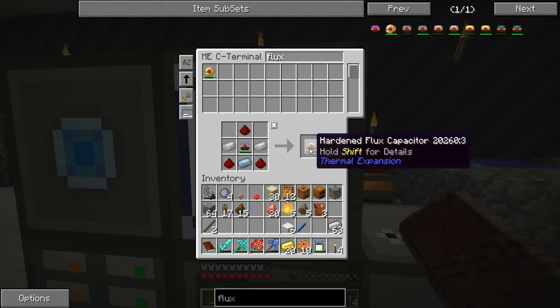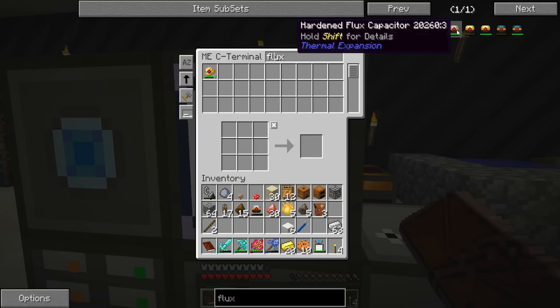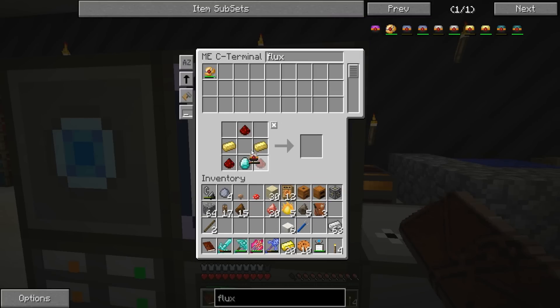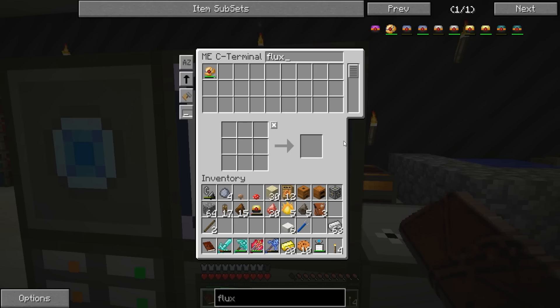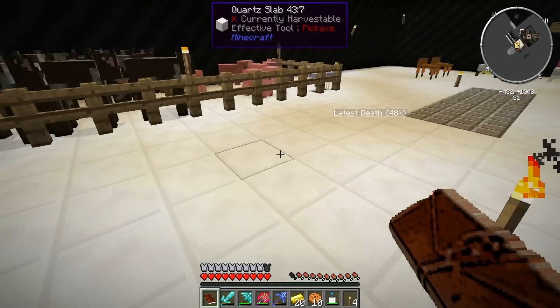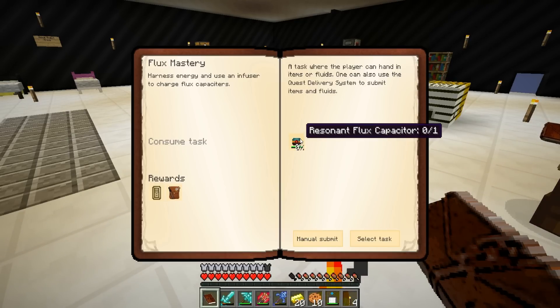Okay, so we got a hardened flux capacitor. Now we go from hardened flux capacitor to redstone flux capacitor - put this in there. Redstone - could we go all the way, Patty? Wait... a bing a bang - Resonant Flux Capacitor! I'm winded! Manual submit - I have one resonant flux capacitor!